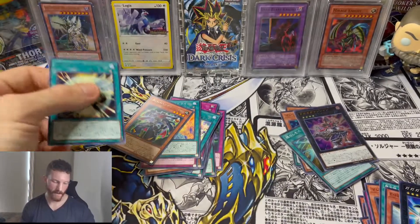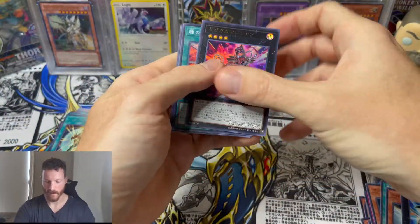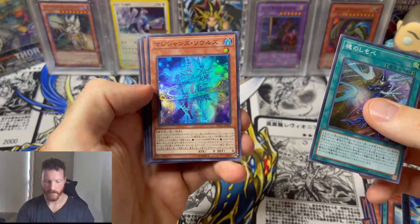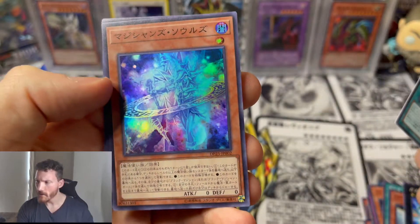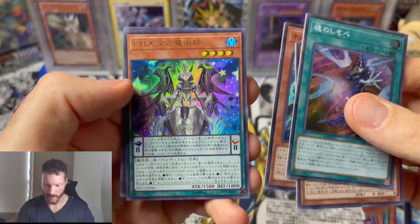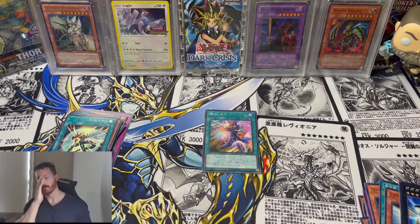No ghost rare Dark Magician Girl today — what a bummer. That's okay though, we did get some cool cards. We've got the ultra rares and some really cool super rares. Magician Souls — just look how beautiful that card is. Kind of like a ghost rare Dark Magician Girl, not really but kind of. I think I have this odd-eyes card in English too. Really cool looking card.